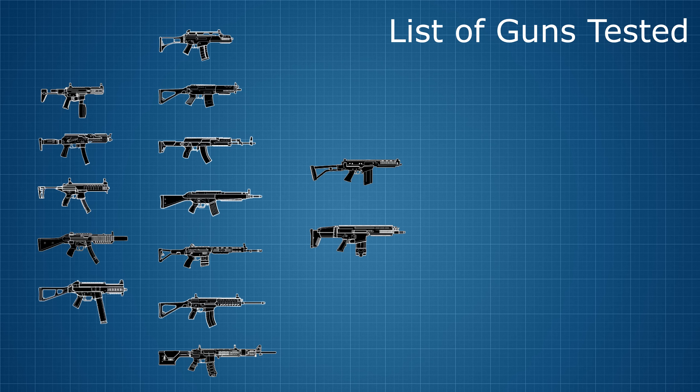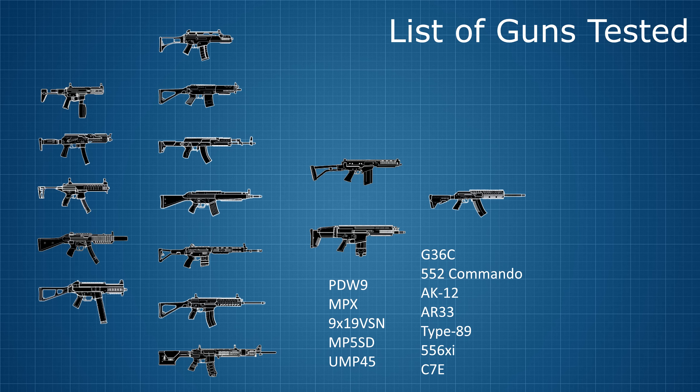For that reason, I limited my experiments to 15 different weapons — those that can attach either the vertical or the angled grip. This list includes 5 SMGs, 7 assault rifles, 2 battle rifles, and a shotgun.